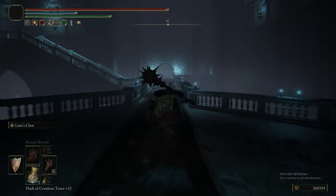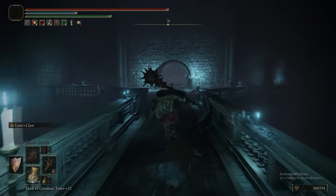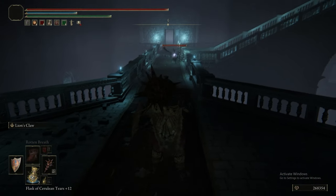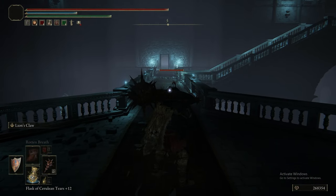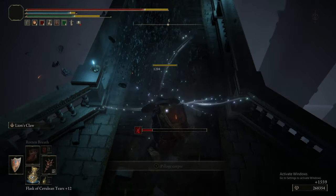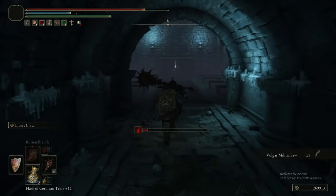The first enemies we'll encounter in here are Vulgar Militia and some Octopuses. The Octopuses can drop the Octopus Headpiece, and the Vulgar Militia can drop their Helmet, Armour, Gauntlets, Greaves, the Vulgar Militia Saw, and the Vulgar Militia Shotel, depending on which they're wielding. The Saw is a Halberd that inflicts bleed — a very good weapon.